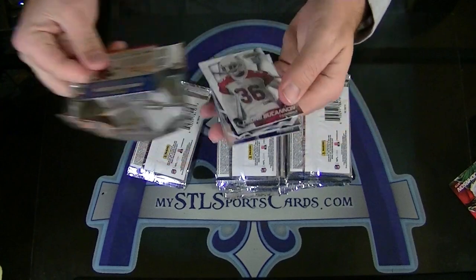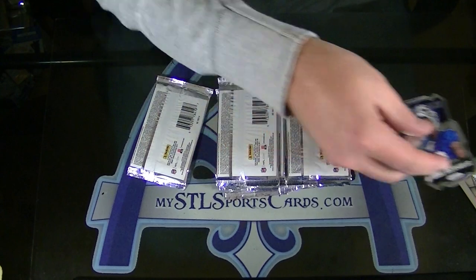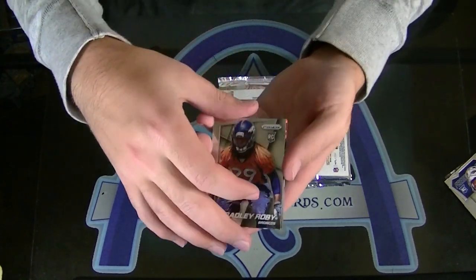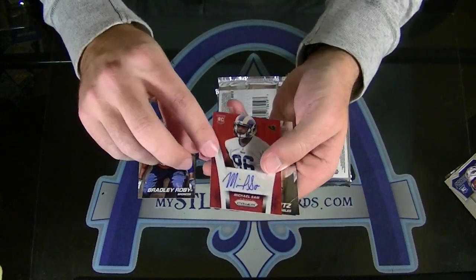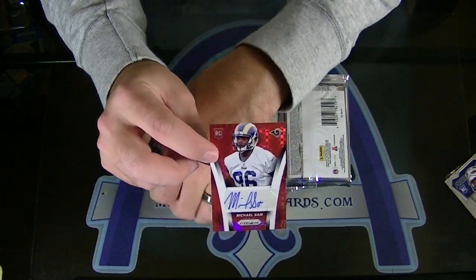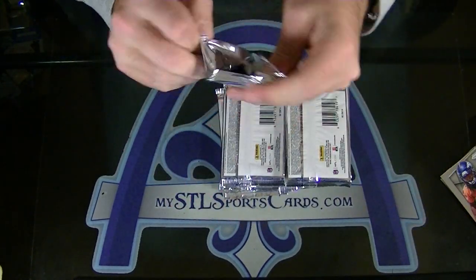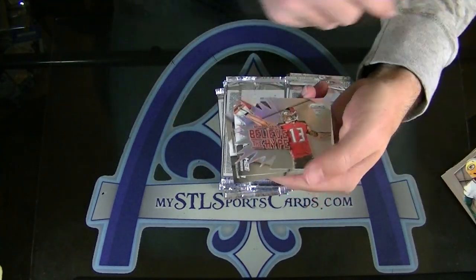NFL logo red prism, Odell Beckham Jr. for the Giants, fresh faces. Here's an auto — Michael Sam red, numbered 1 of 100. Subie, Michael Sam 1 of 100, rookie auto red. Mike Evans, believe the hype, rookie prism.